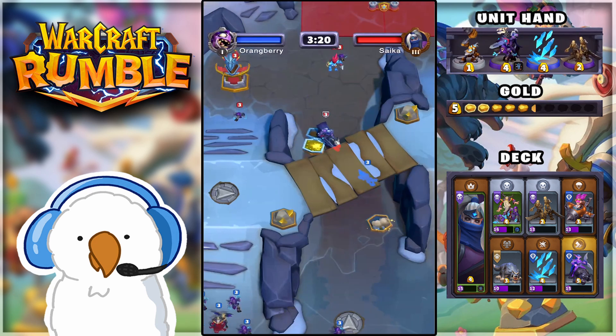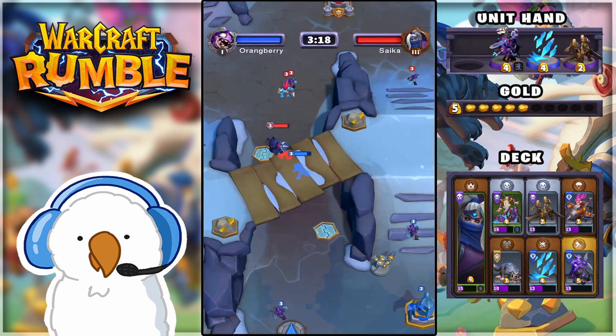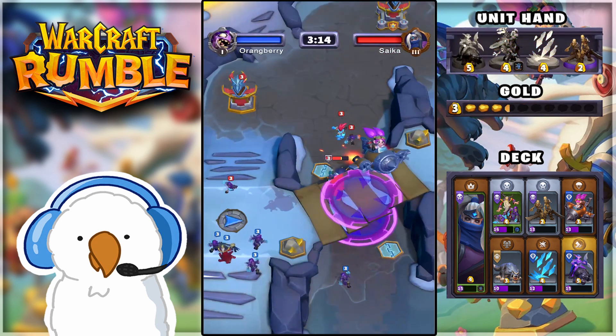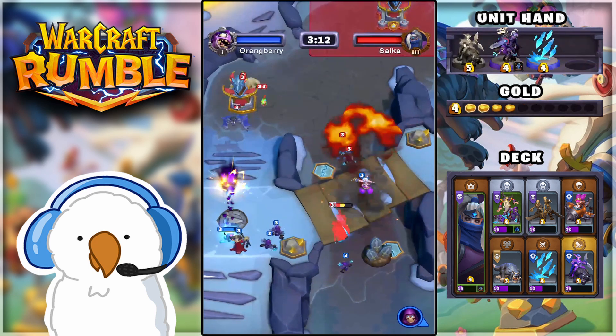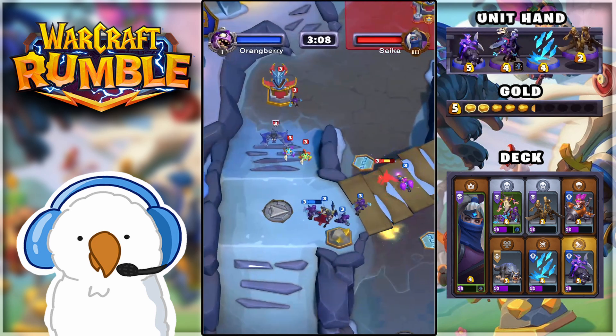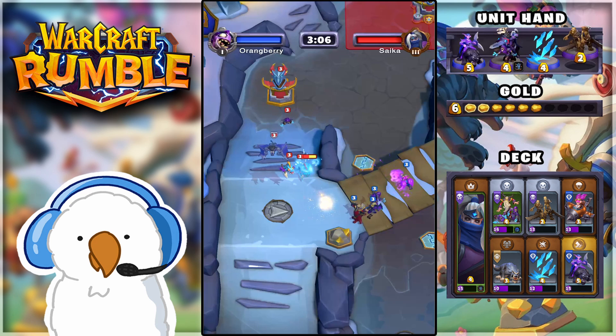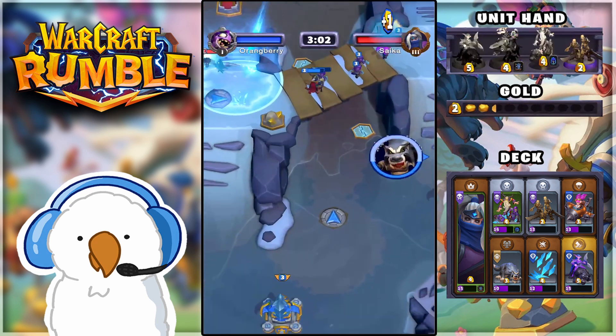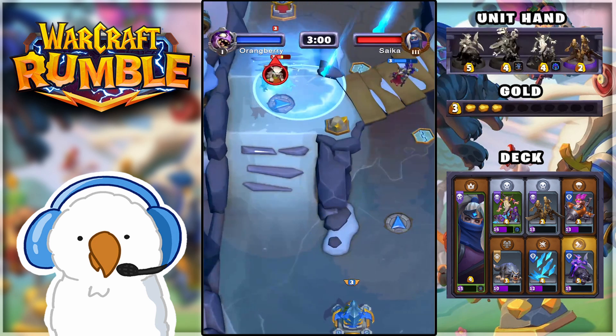We're going up here against another Baron Rivendare. As the match starts, what I'm really doing right now is analyzing the deck he has so I can see how I can specifically counter it. He has the Dark Spirit Troll, he also has a very interesting set of Murlocs and Gargoyles. I'm pretty sure it's not really going to be too big of a deal for me, as my Necromancer should more than be able to take those guys out, having the Blizzard there and just sending in units towards his base.